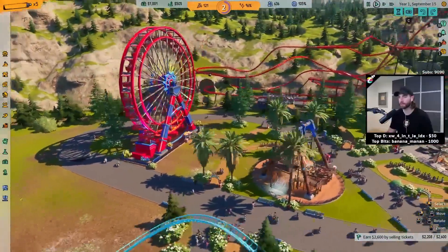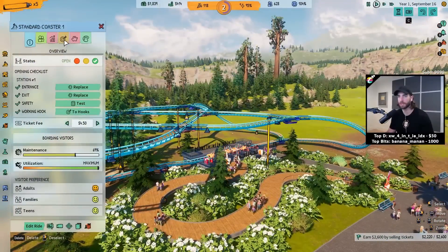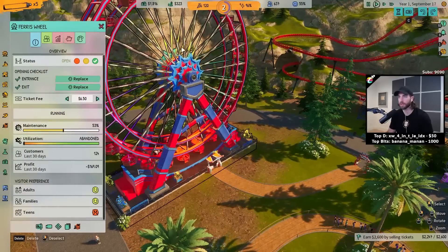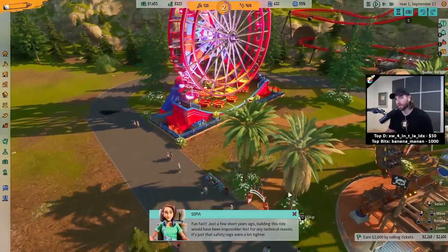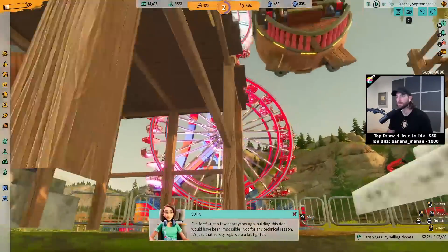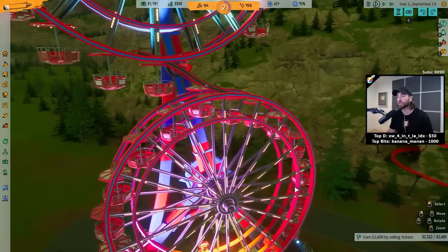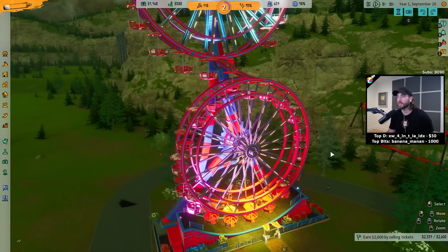Okay, so we can now impossify something else. Should we do the ferris wheel to get people over to it? See what the ferris wheel does with impossification? Because it doesn't seem like the roller coaster's changed too much. Is this making us money? Yeah, this is making us three... So we're profitable even with the sadness that this coaster is getting us. Let's see what the ferris wheel does. Might as well, because right now it feels a little slow and boring — I think it could use some luck. Just a few short years ago, building this ride would have been impossible — not for any technical reason, it's just that safety regs were a lot tighter. Bro, there's two of them shits! That is incredible!